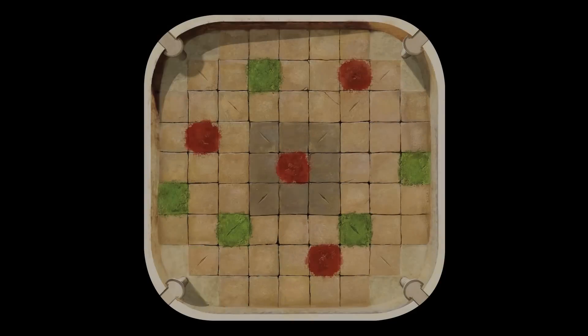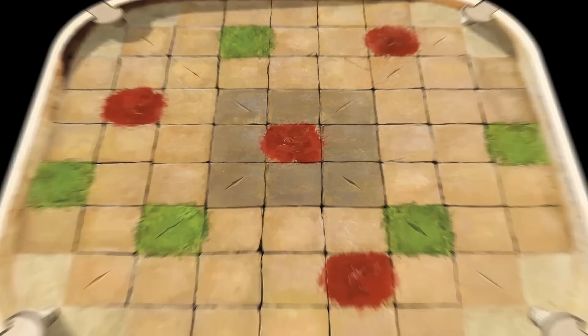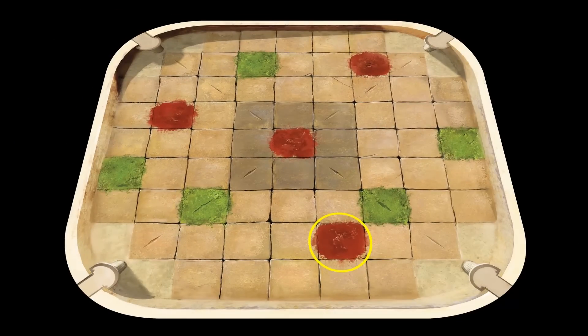First of all, we have the game board, which is two-sided. For the introductory game, we're going to be using this side of the board, which you can identify by the shading on the nine centre spaces. You will also notice some spaces are red and green. These have no specific rules, but are referred to by the text on a number of cards.